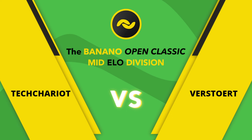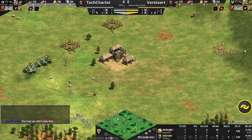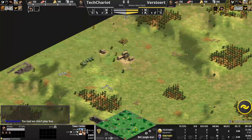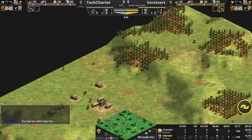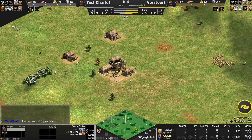Enough joking around. We'll catch up to Tech Chariot — we're going to let things play and switch Tech Chariot back to the proper color. Japanese, wide open map. Night and day difference, man — this is one of the worst map gens I could imagine. Only one really viable wood line; a really rough gen for Tech Chariot, quite unfortunate after the last map.